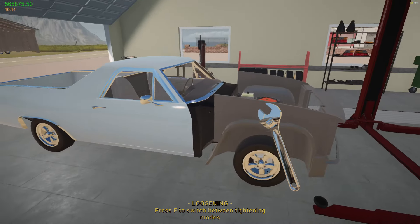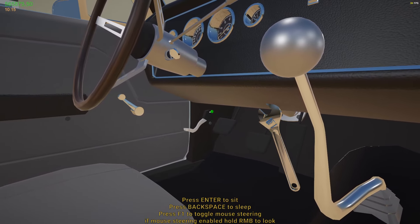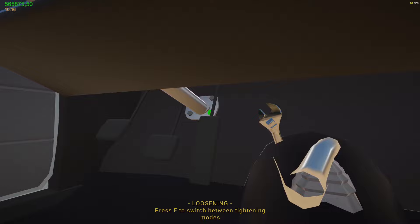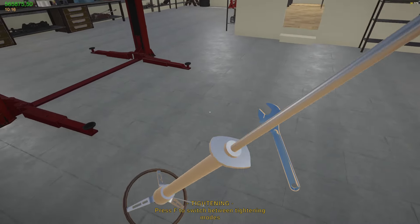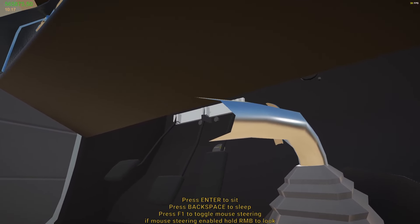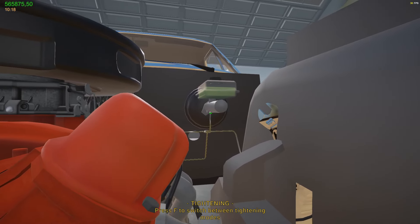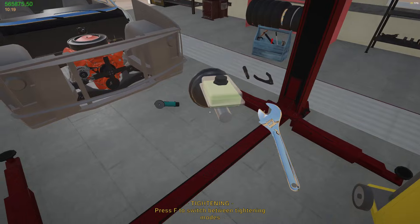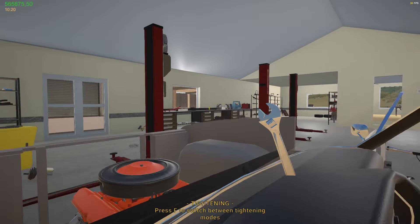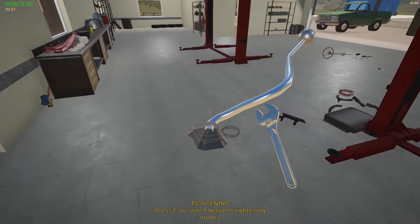Let's continue with the next part - the firewall. We're going to go ahead and remove all of these things attached to the firewall that we are going to need again. Also got to get those pedals off, and the brake booster obviously is attached to that as well. Just have to be careful not to push the truck because it doesn't have a handbrake anymore. We're not going to need the dashboard because that doesn't fit in the other truck. I'm going to need the wipers - might as well take those off while we're at it.